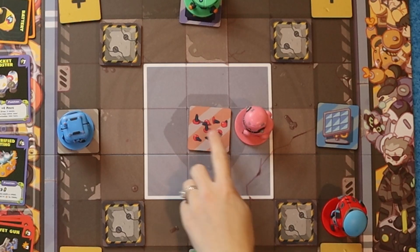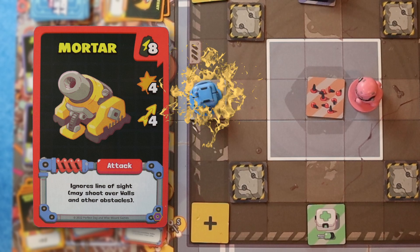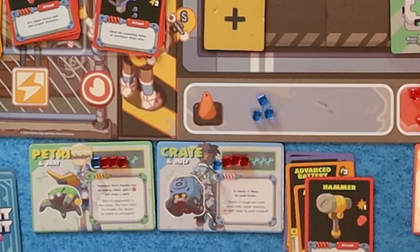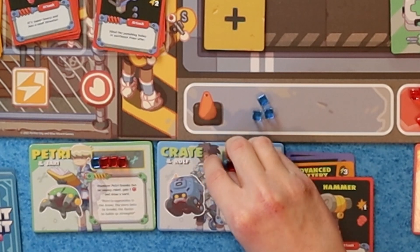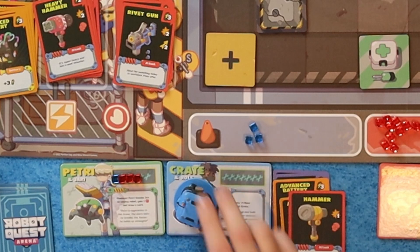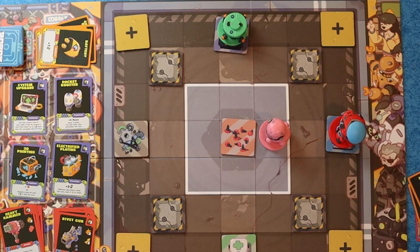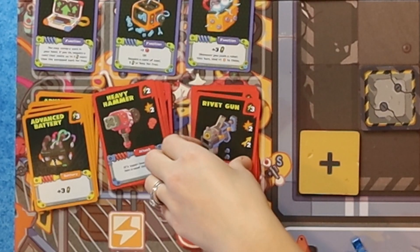My turn — victory point for the middle, thank you. So we're going to use the Mortar, which ignores line of sight. I'm going to hit Crate for four to knock him out. Order's pretty good — Crate is done. I'm going to use two battery movements, then Advanced Battery, and use the Rivet Gun.